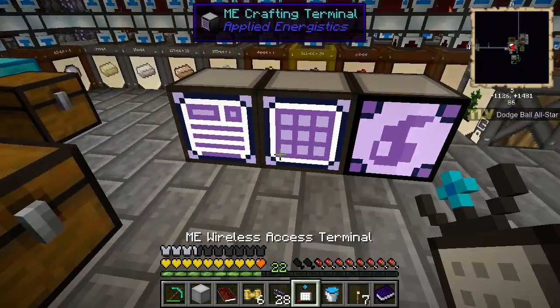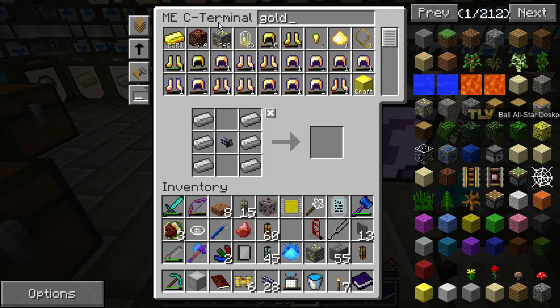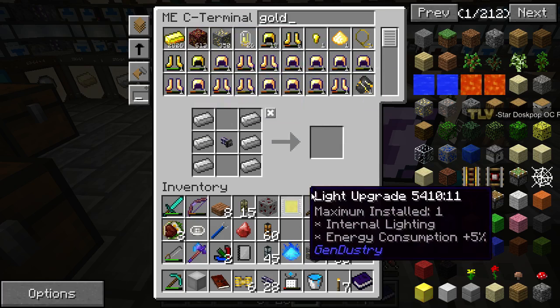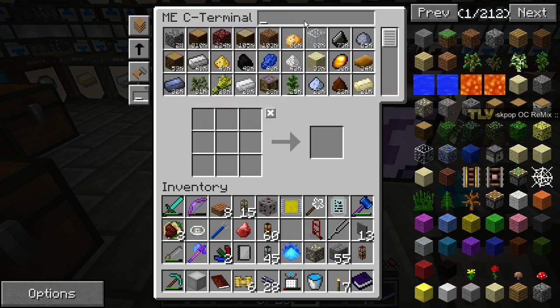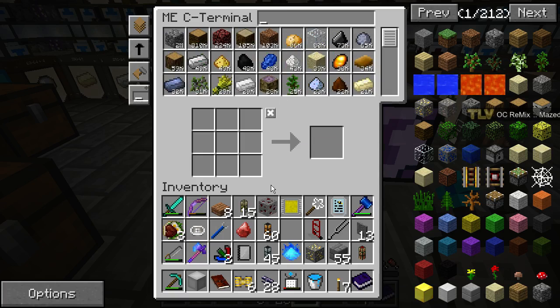It's like we turn one nether ore into 10 gold or something like that. We're up to 2800 - that was a pretty good increase. I think it's worth it because we have a lot of redstone, and snowballs are basically free to make, and we have a lot of niter which is needed for the cratheum as well. It's pretty cheap.